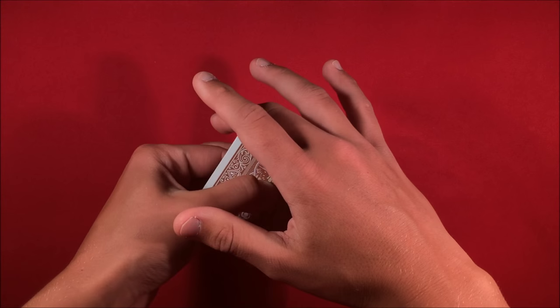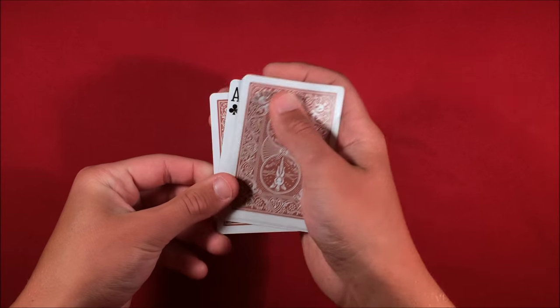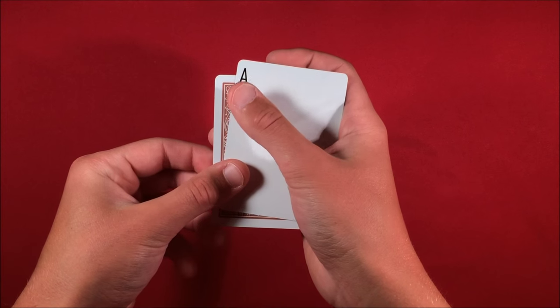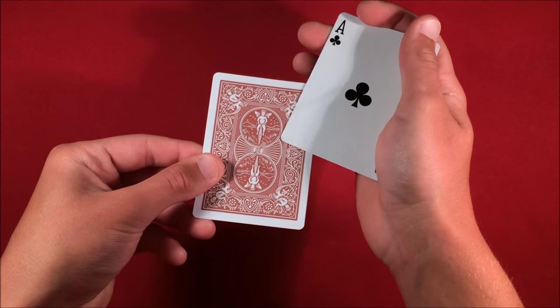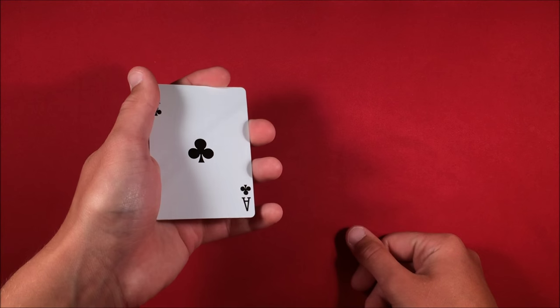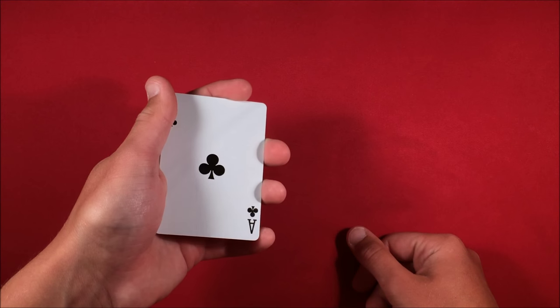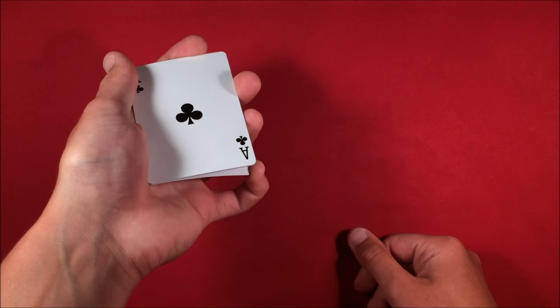Then you say you're going to give the deck another twist — another card has reappeared — and you show them the ace of clubs is there. Now when you get to the ace of clubs, you don't put the last card back on top; you want to put it to the bottom. That way the ace of clubs is face up on top of the deck. From here you have to do one more triple lift, so get a little pinky break at the bottom.